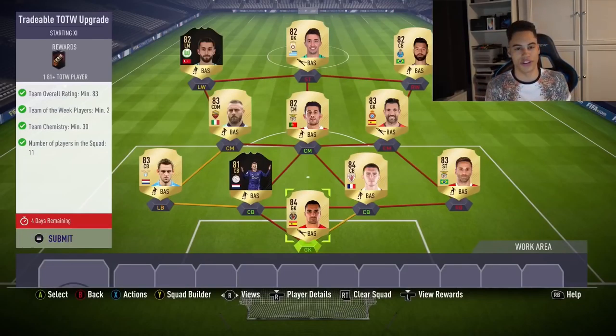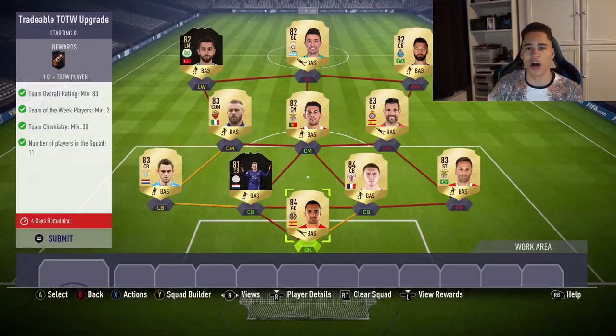Here you can see my squad for the tradable variant of the SBC. I've got two 84-rated players — my goalkeeper and centre-back. My two informed cards are rated 81 and 82. One of them I packed in the untradable variant. If you do the untradable one and don't like your informed card, just chuck it into the tradable one after, because you're not going to use that card anyway. The squads aren't really that hard.